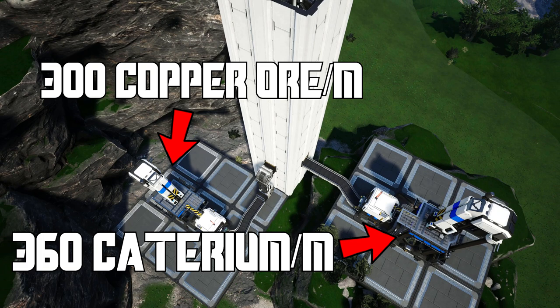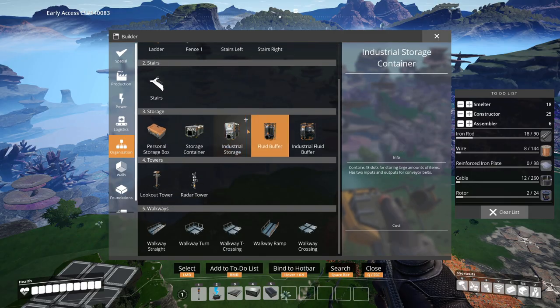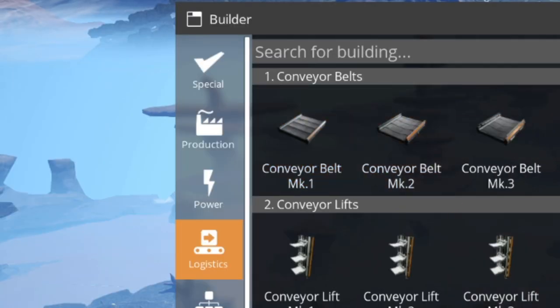You can reach these numbers by various means. For the buildings, you'll need 18 smelters, 25 constructors, 6 assemblers, an industrial storage container, and plenty of Mach 4, Mach 2, and Mach 1 belt. You'll also need a lot of splitters and mergers.